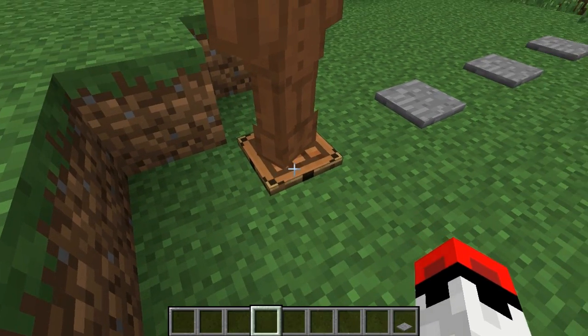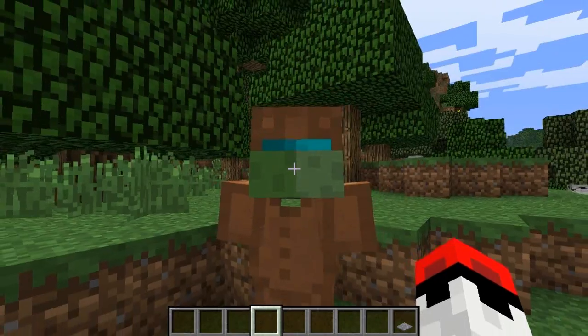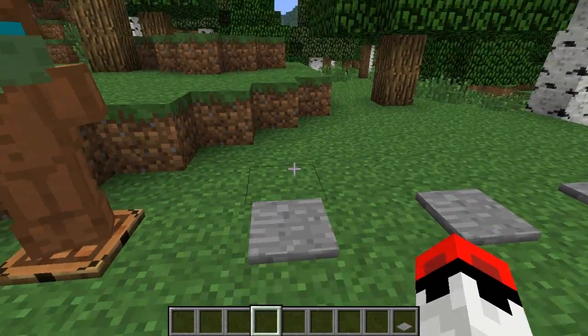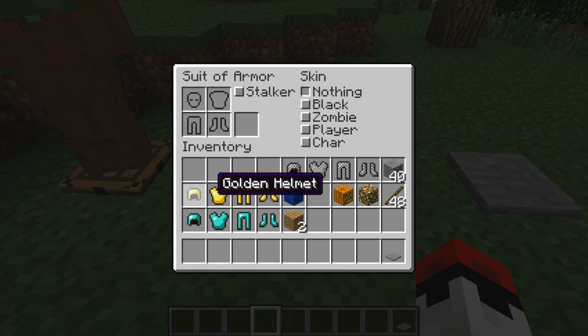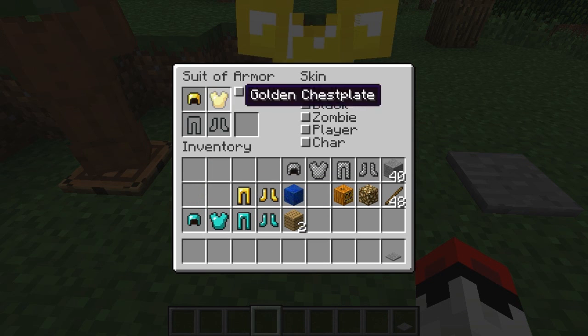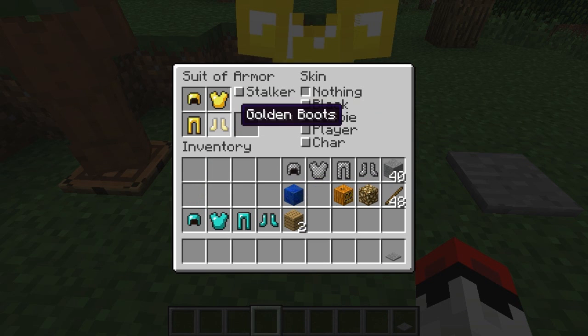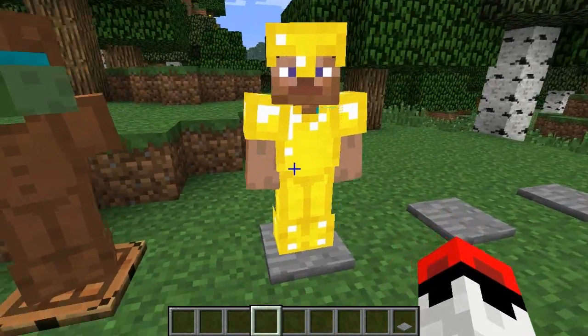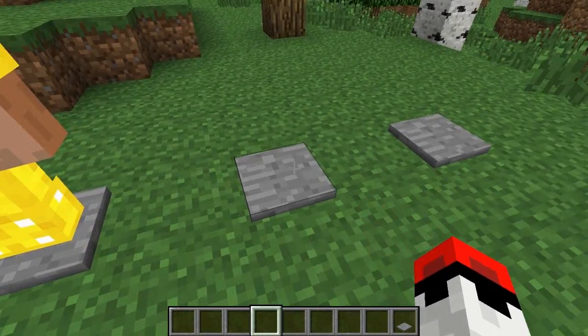As you can see I put a crafting bench in and he is standing on a crafting bench, which is awesome. I can put my gold armour in as well. He's going to be a stalker and he's going to be Steve, as you can see. He's got his gold armour on and he's going to have stone.